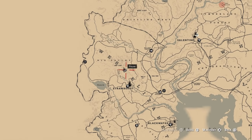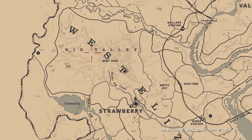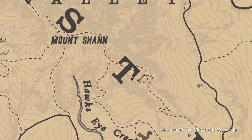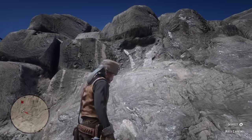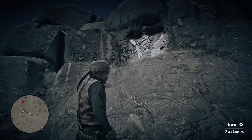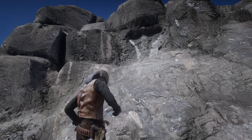The second location you want to go to is right above Strawberry, by the word 'West' on the map — literally right by the T in west. So that's where you want to be going for that one. The carving is above you, so make sure you look up for it. You can see the clue when you look up and then you want to press inspect.